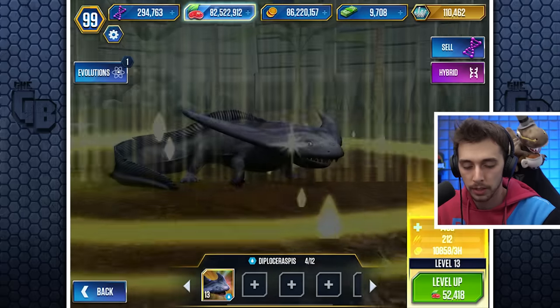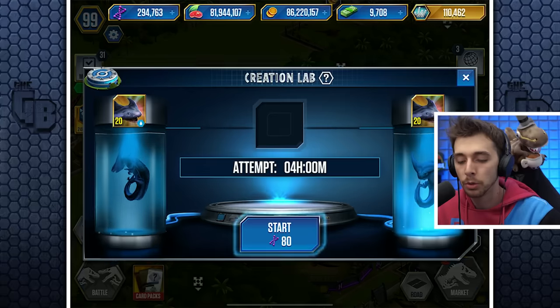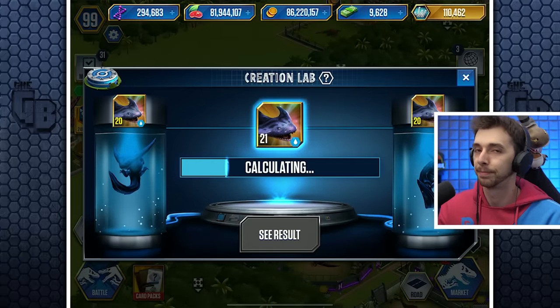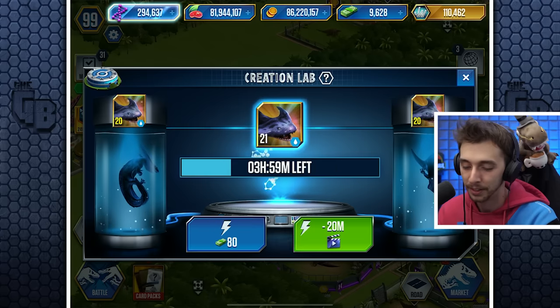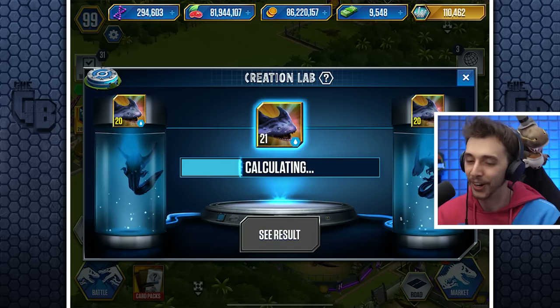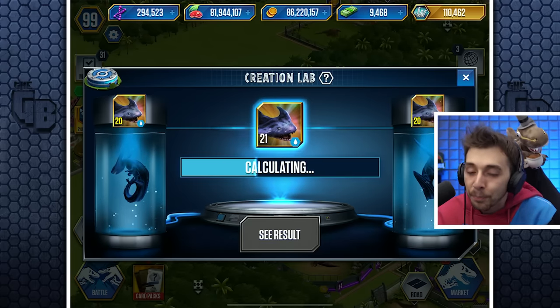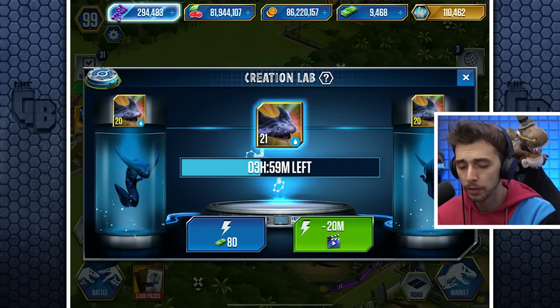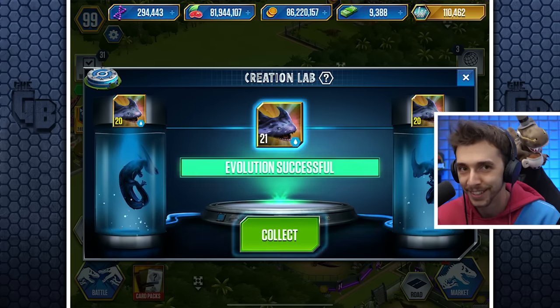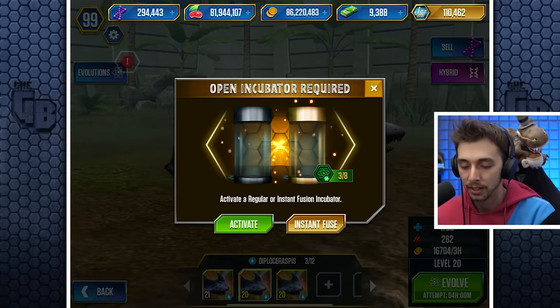We'll get all these up to level 20. We have three instant fuses, so we may as well do regular ones — it's 80 bucks. Another 80 — there we go. 160 bucks and it's only like 80 DNA, so the DNA is not the problem. One, two — that's 340 bucks so far. 400 bucks — sweet.